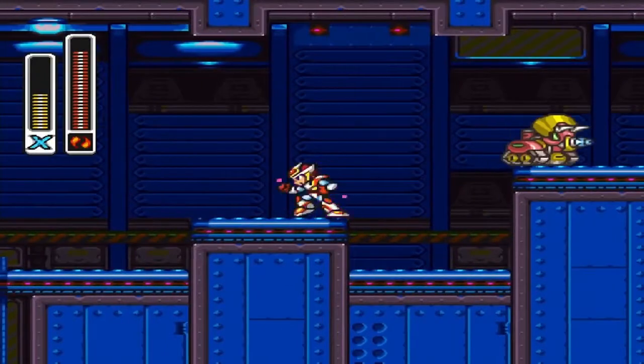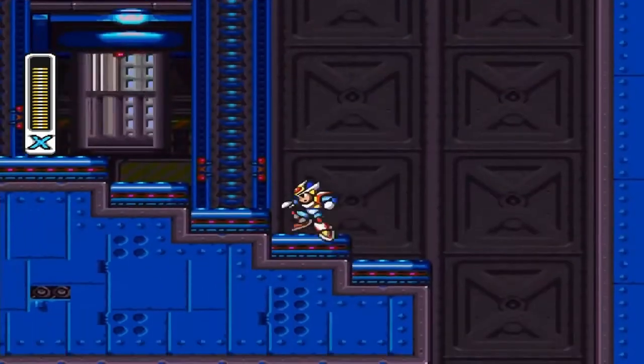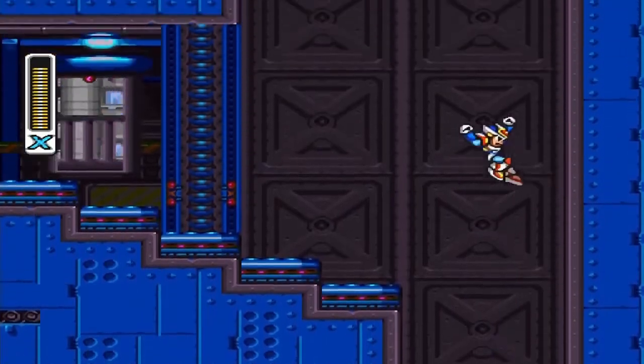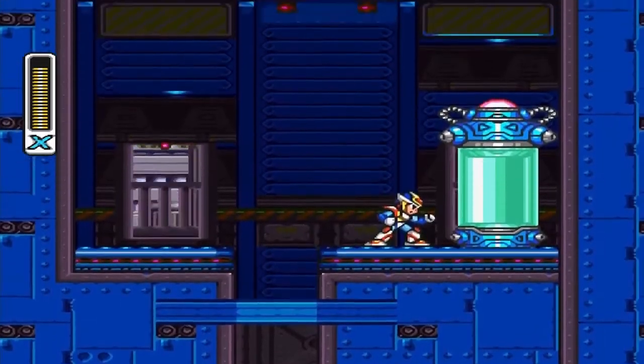Mega Man X2. In Wheel Gator Stage, use a charge speed burner to get that heart tank. Once you have the air dash ability, come up here, slide down, air dash again, come up here and get the Buster upgrade.